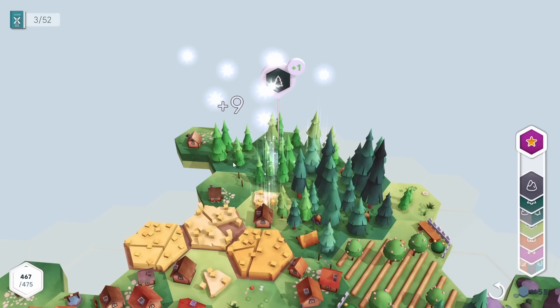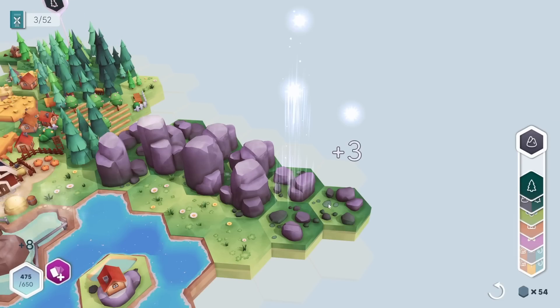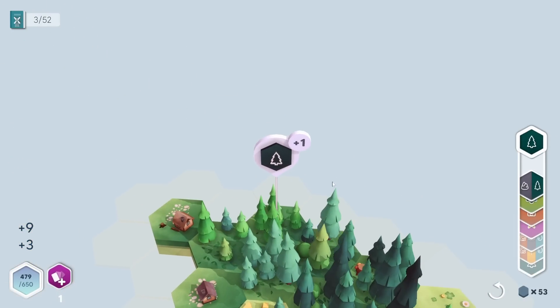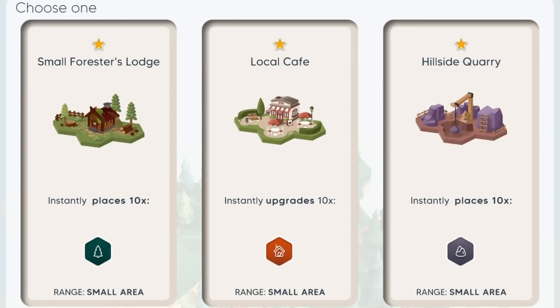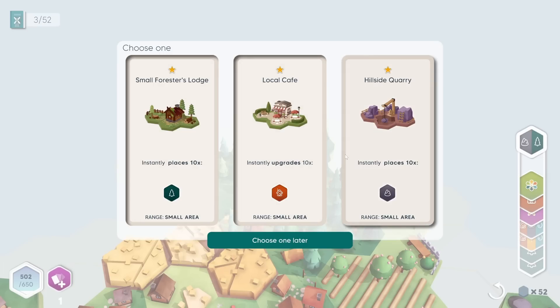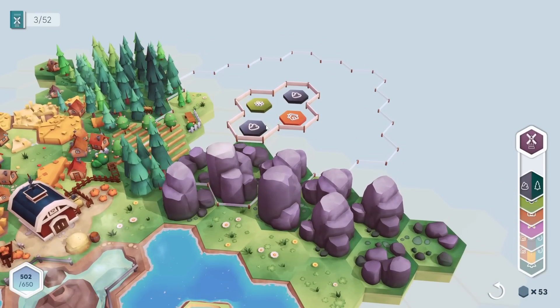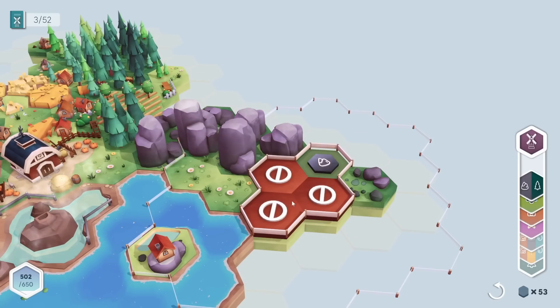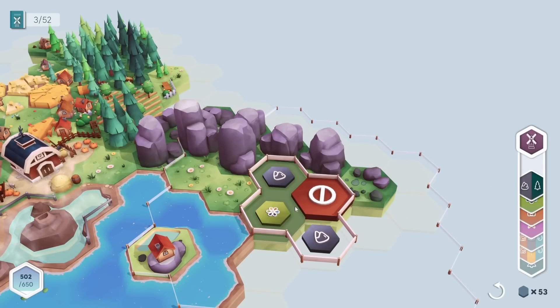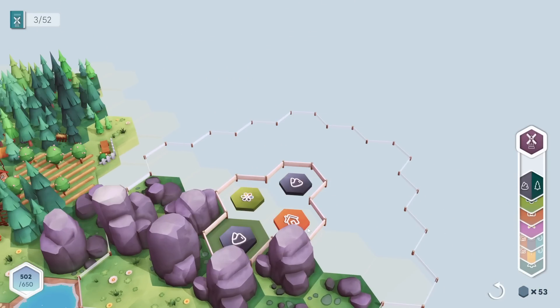This tile has some houses attached — connecting to the existing house would be really good. Then after we clear the rock we can place a tree right there — easy win. Now we can choose another structure: a small forester's lodge or a hillside quarry. We have everything for the quarry — rocks, flower, and a house. We have enough things coming up to cover it easily.